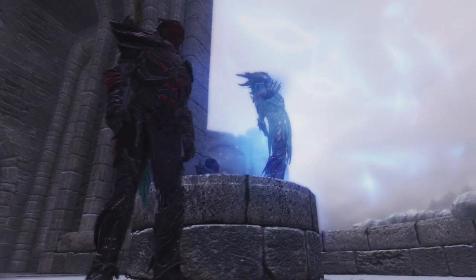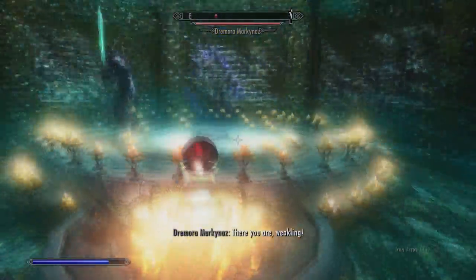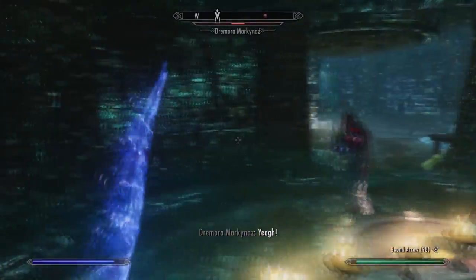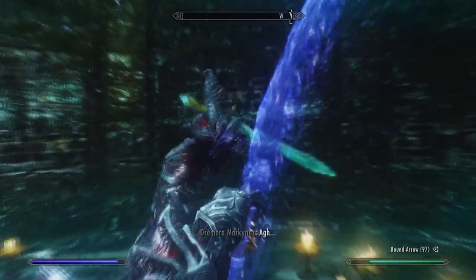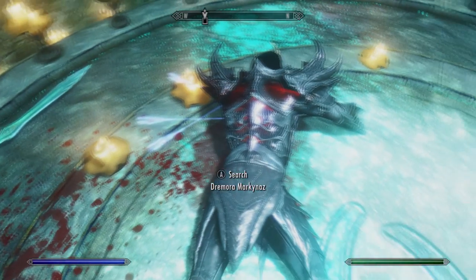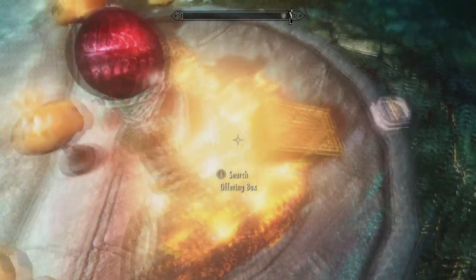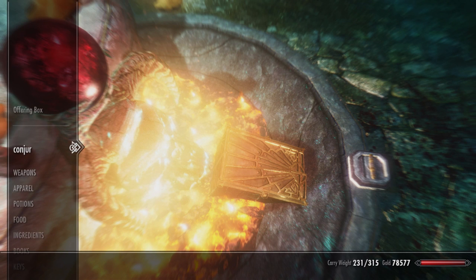Go ahead and pull the handle to activate the forge. You'll have to kill the Dremora that comes out — if you have any trouble just turn down your difficulty or bring a follower to help. Once it is dead, make sure you pick up the Daedric heart. We actually have enough ingredients to do this twice — just put the Daedric heart you picked up back inside the offering box and pull the lever again. That's why I told you to get two of each ingredient.